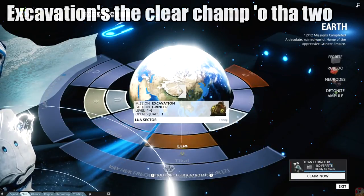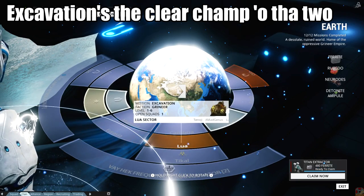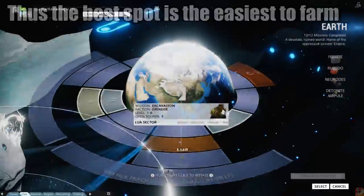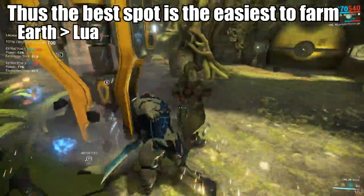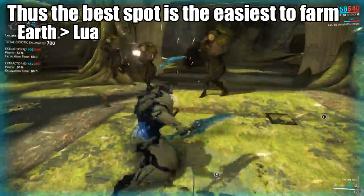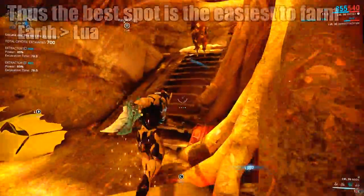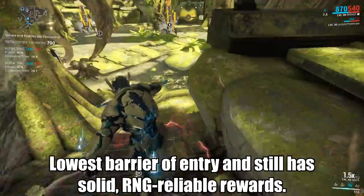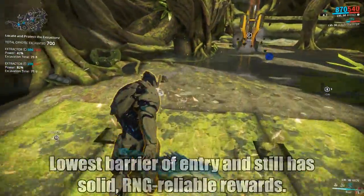So both in terms of time and efficiency, excavation takes the cake. The first and most ideal spot that can drop tier three keys is — oddly enough — the lowest leveled one, Lua. Because enemies start off at level one, anyone can queue up and join in on one of these. No matter how many mods you have, or if you're still wearing your starter equipment, you can handle at least one full rotation without much difficulty.